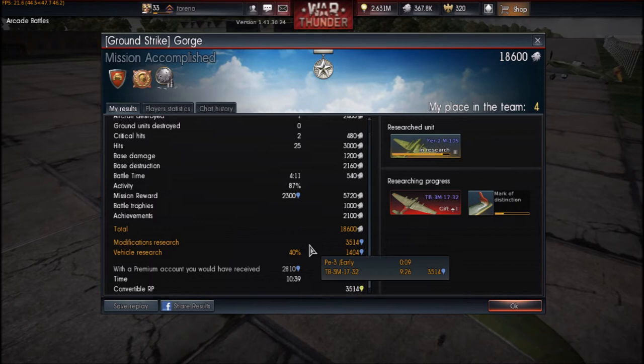While we're on this screen, the 40 percent comes from your modification research value of 3,514. It then applies the percentage to that — so 40 percent of 3,514 gives roughly 1,404 for vehicle research. Try to have your percentage at 100 or more and you should be doing well.